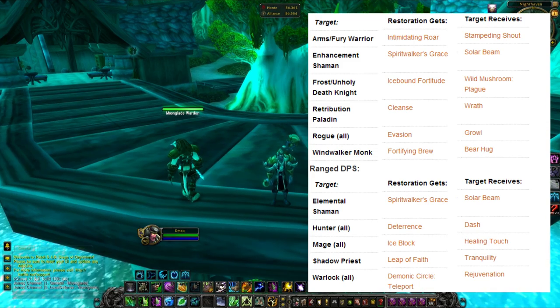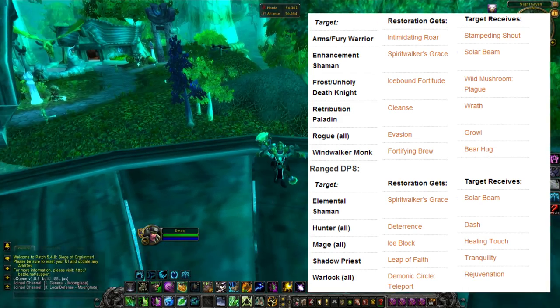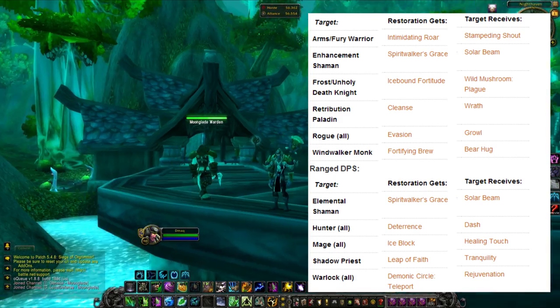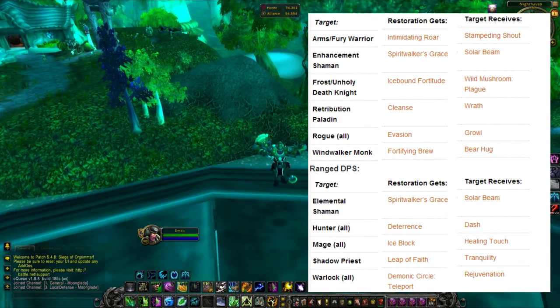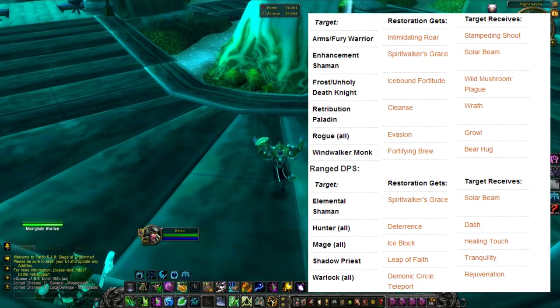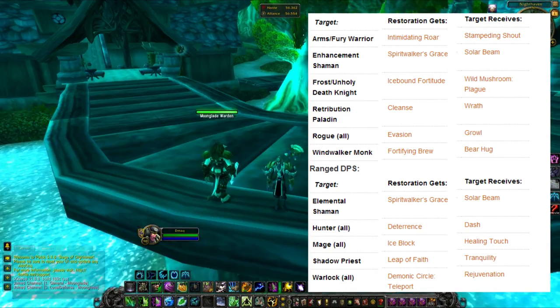Then there's God Comp — resto druid, frost mage, shadow priest. You get Leap of Faith from the shadow priest and give the shadow priest Tranquility. It's a no-brainer that most resto druids in God Comp are running Symbiosis on the frost mage to get that extra Ice Block.